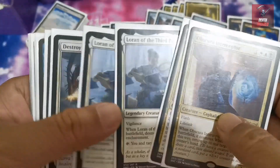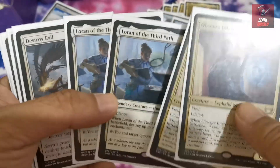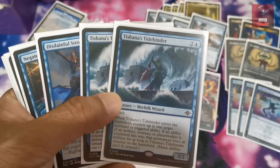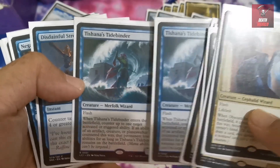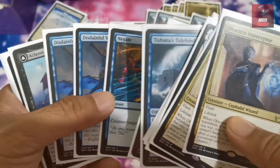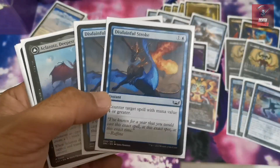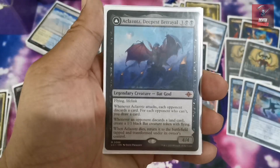We have two copies of Loran of the Third Path for additional destroy effects on enchantments and artifacts, plus card draw. There's one additional Destroy Evil for support, two Tishana Sandbinder in the sideboard to destroy or counter activated and triggered abilities from your opponent's creatures and planeswalkers. We also have artifact interaction, plus generic sideboard cards — Stroke and Negate for big spells, and spot removal to answer ramp effects.